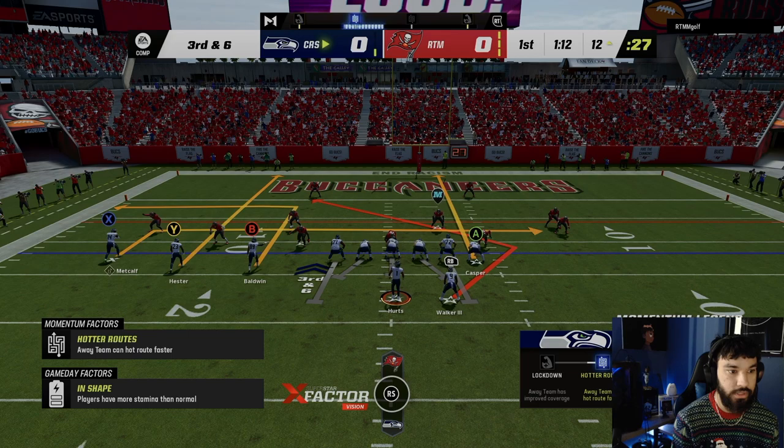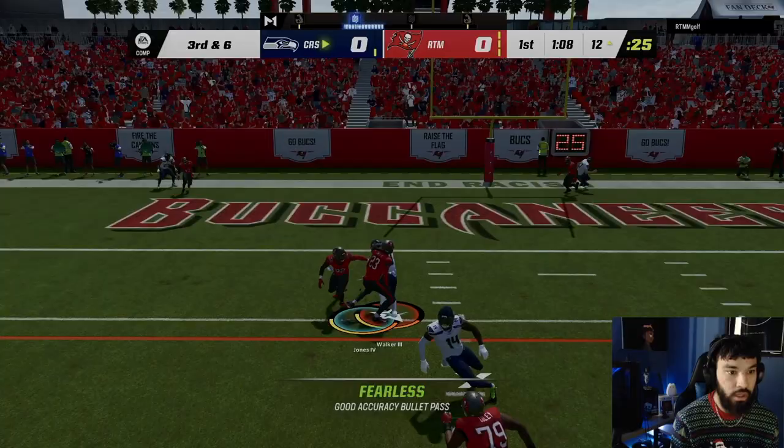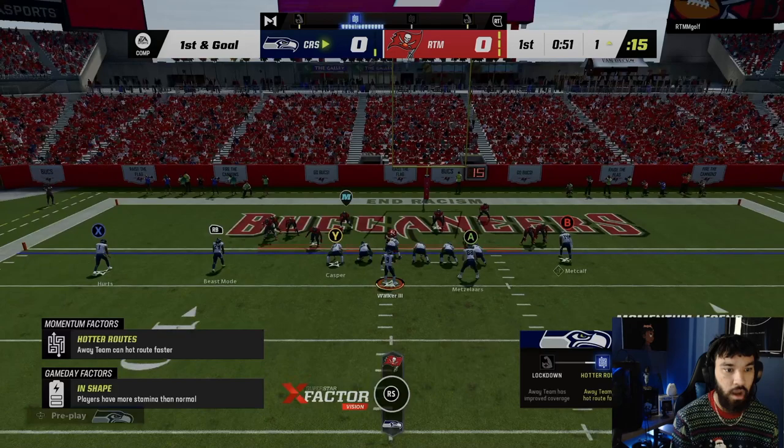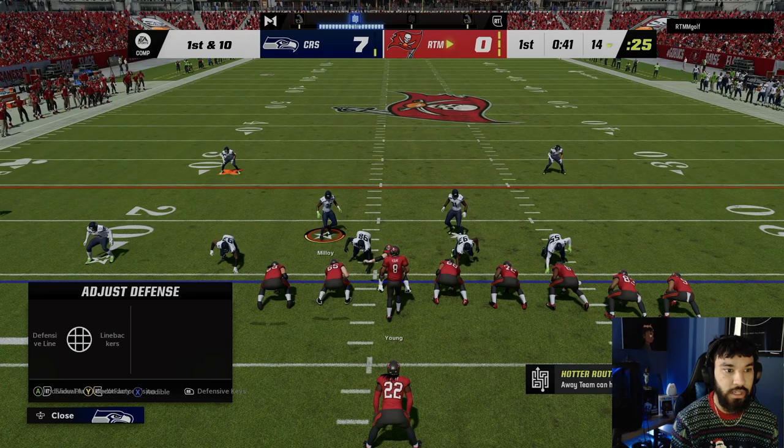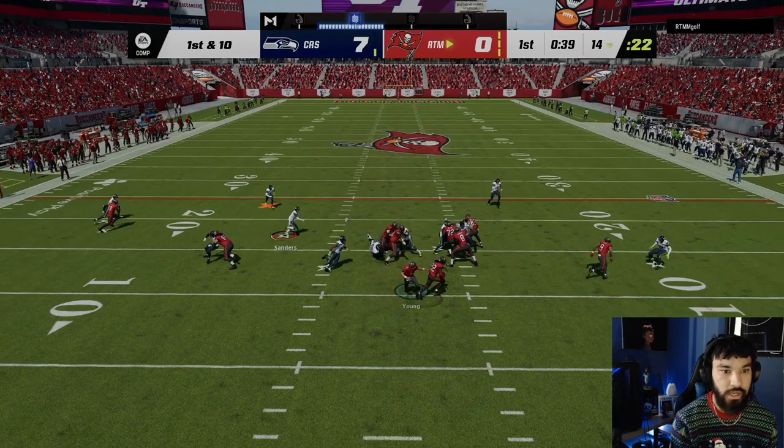Let's get the halfback angle for the first down — I probably have one of these routes open but I'm strictly looking for Ken Walker. Right there — Ken Walker, what a catch! I thought that was picked. Wildcat blast straight up the middle — look how small Ken Walker is compared to everyone. Right at the middle — touchdown Ken Walker! That's what we love to see.